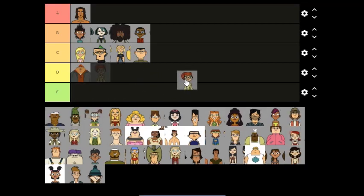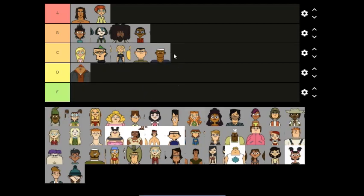Scarlett — that's an A. So many Scarlett confessionals in Pahkitew Island have her facing directly to the camera, so it's clear they designed Scarlett to look good facing forward. That's why Scarlett gets an A.